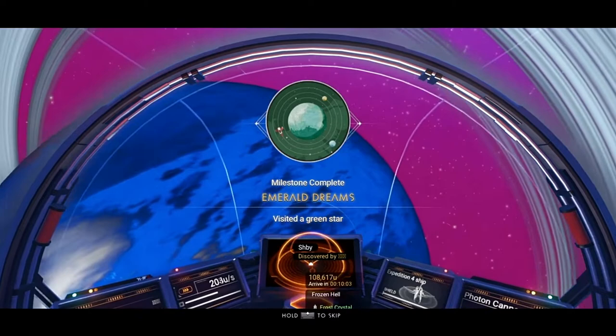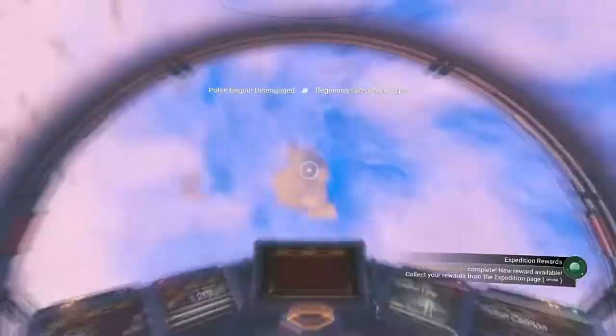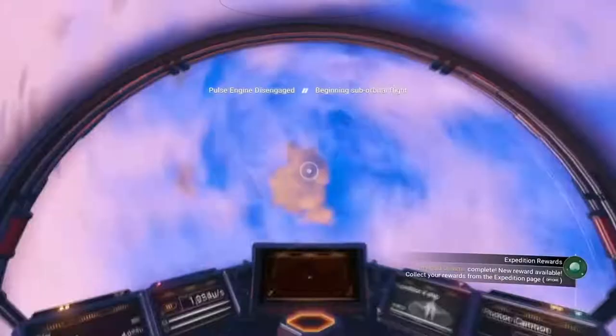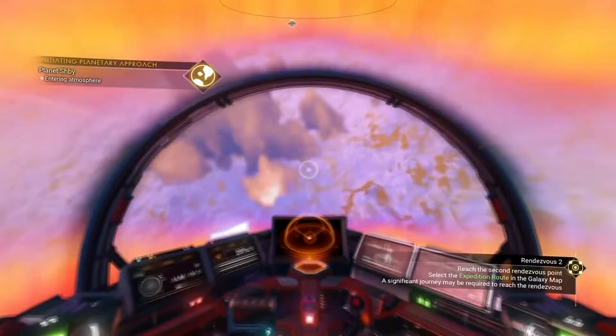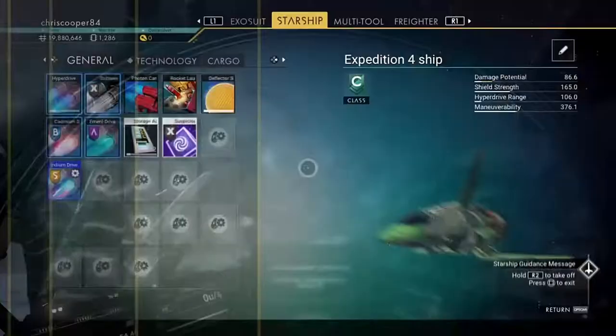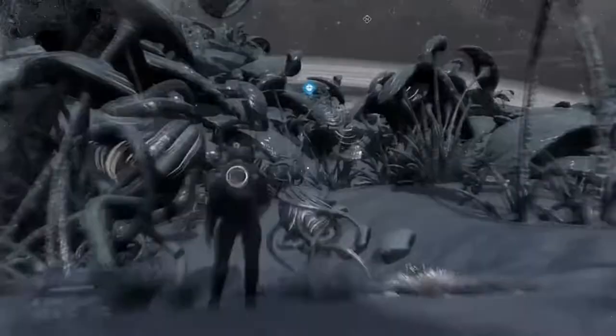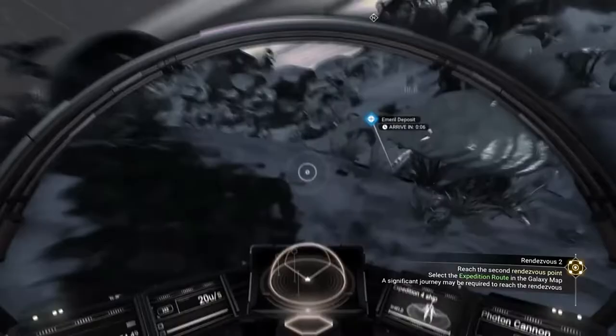So like I say we're going to be doing this in backwards order. We'll head down to this planet and gather the Emeril that we need. It's a good idea to do this as well because then you can unlock the next drive, the Indium drive, because later on you're going to have to visit a blue star system, and it saves you having to mess about later. All we need to do is the same as before like you did with copper and cadmium — just look for Emeril. Use your starship to fly about and mine it, or do it on foot, whichever you fancy.